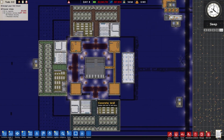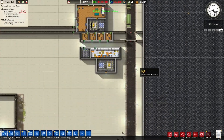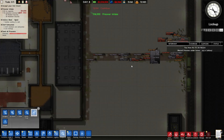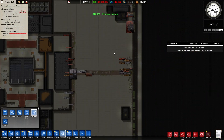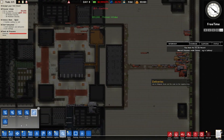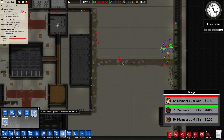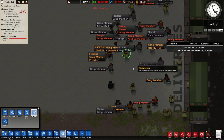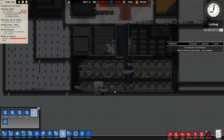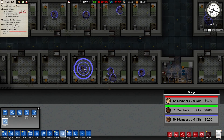We have 101 potential gang members arriving - this is going to be a big fat mess. I turned on automatic reputation so I can see everyone's status. We have one legendary prisoner already for Red Gang, one in Blue, and one in Red. Looking it up, all three gang leaders are in. The only non-legendary gang leader is Hawkins, so Green Gang might be struggling.